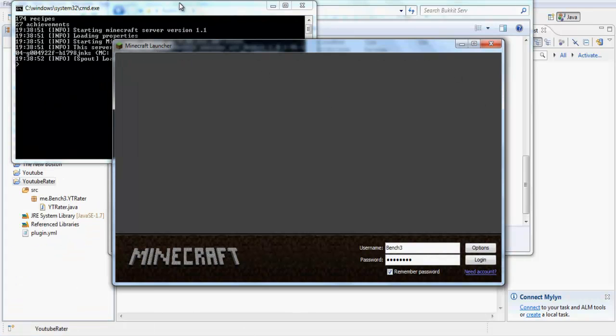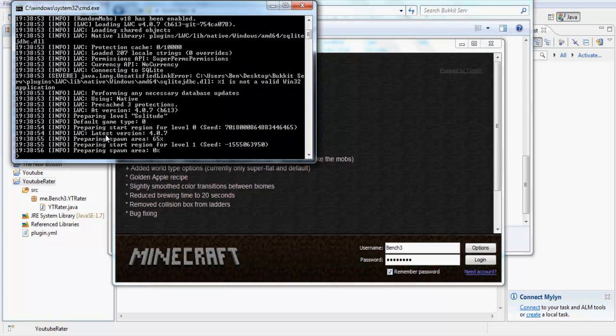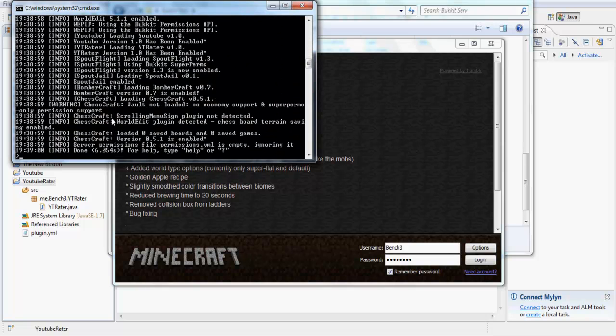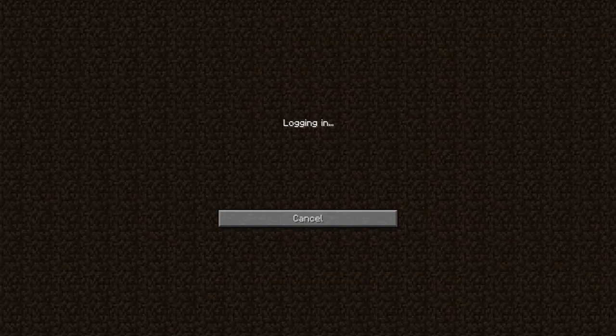Let's hope there are no errors here — let's watch all my plugins load. There we go: YTRater version 1.0 has been enabled. There's also a Pastebin in the description where you can get the plugin.yml from, because if you can't load the plugin that's probably another reason why it won't work.